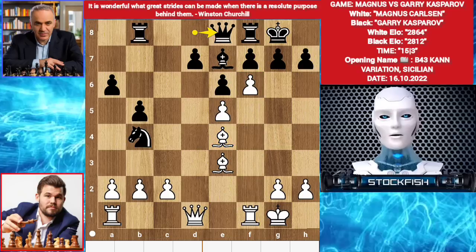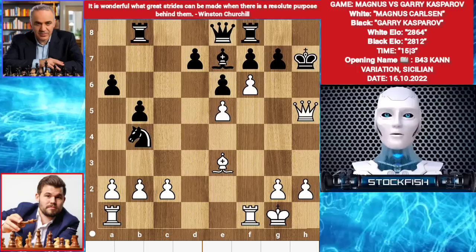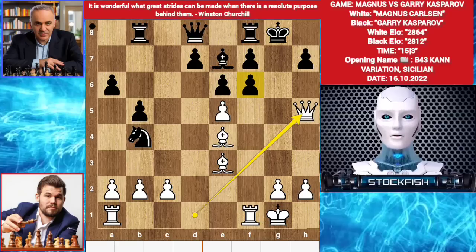Bishop takes h7 check. King here, queen h5 check. Queen g4, threatening mate in 1. E takes f6, and it is mate in 2. Black will lose the game very easily. Back to the position — if g takes f6 happens, then queen h5, threatening mate in 1.